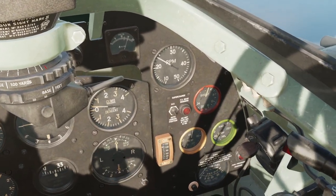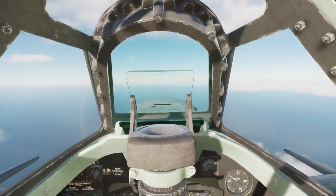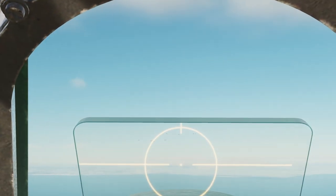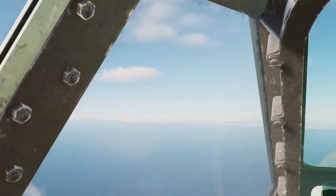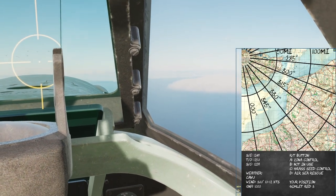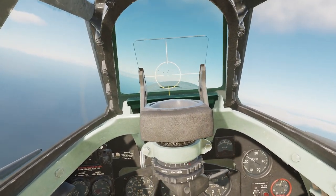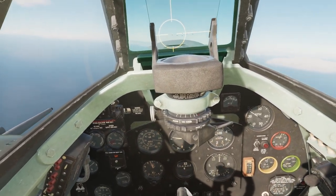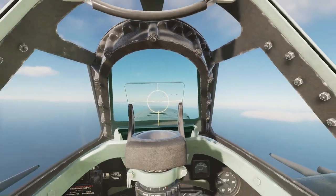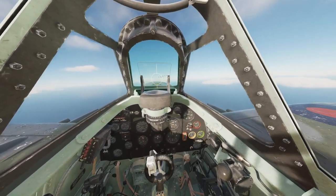Temperatures look good. Fuel still good, should be alright. I can see the English coast - 330 takes me just west of Dungeness. I'm off course already, but I can see the others so that's quite enough to follow them. And now, the magic button - time acceleration. I don't even have to fly formation with anyone, so set it to three or four. And there you go - you save yourself a lot of time.